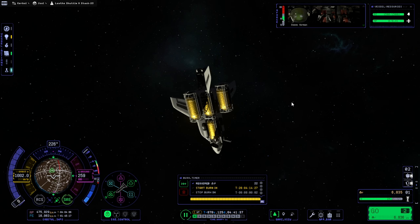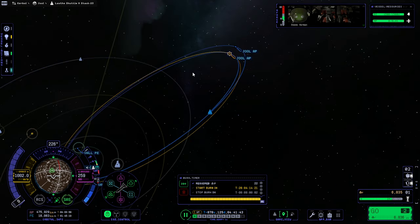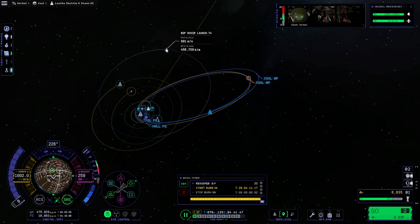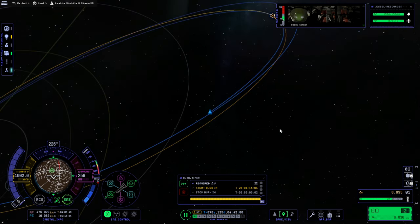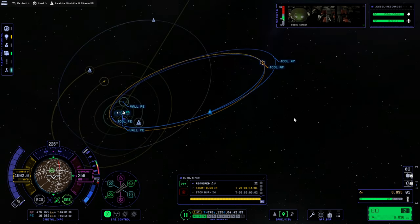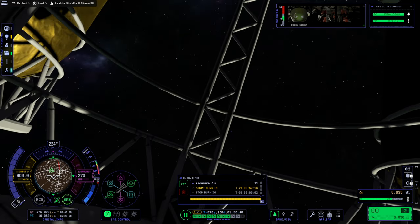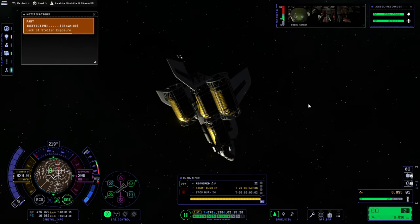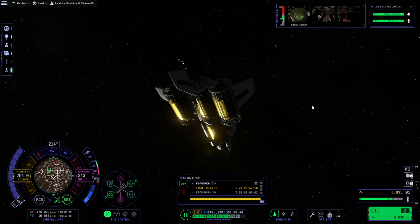Hello everyone and welcome back to my 4Science series in Kerbal Space Program 2 Early Access. We have our Leif Shuttle trying to get over to Leif with a 22 meters per second correction, and we also have our BOP probe — that BOP rover launch — that will be getting over to BOP. We'll deal with the Leif Shuttle first, focusing on a burn in 26 days with Desmi Kermin on board. It's a high-stakes situation; we're hoping our thicker wing will help it survive, and we'll probably save when we hit Leif SOI just to test things out.